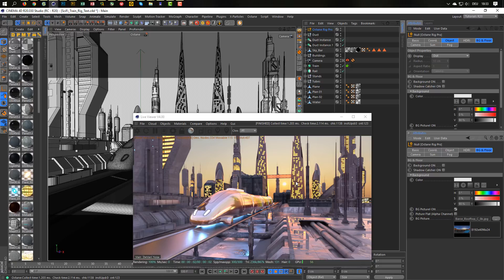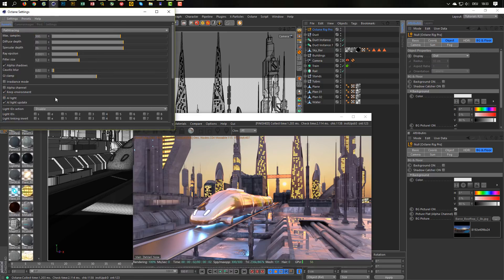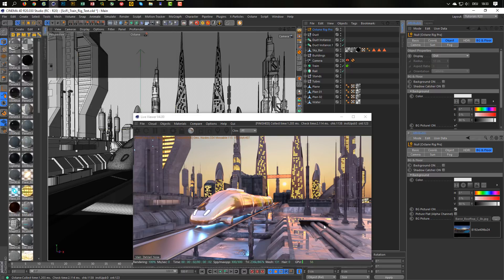This is great if you want to drag in a flat picture — go to 'picture flat' and check it. Don't forget: if you use a flat picture, go to your render settings and activate the alpha channel. This is the reason I wrote 'alpha channel' here — don't forget to activate it so you can use a flat picture.